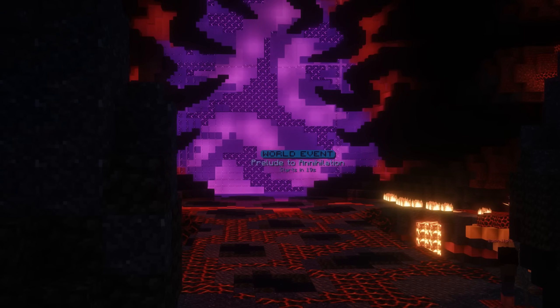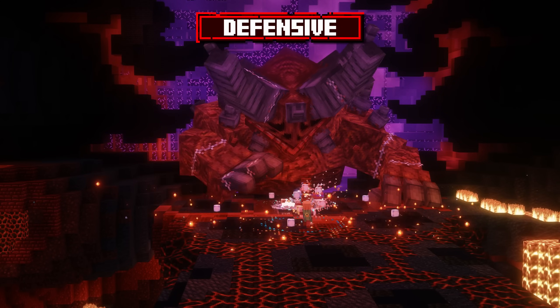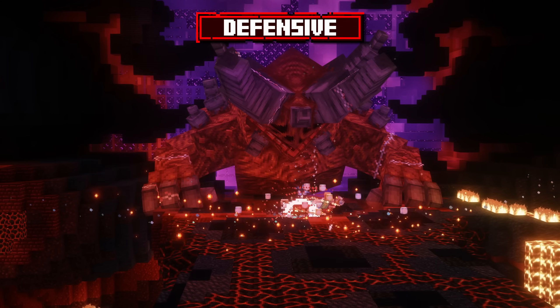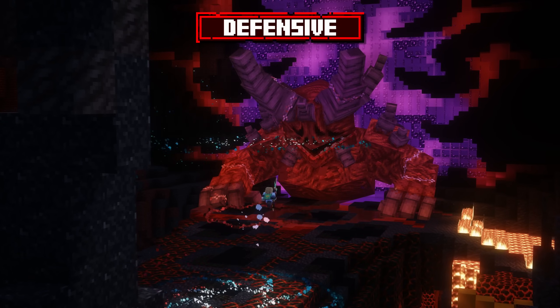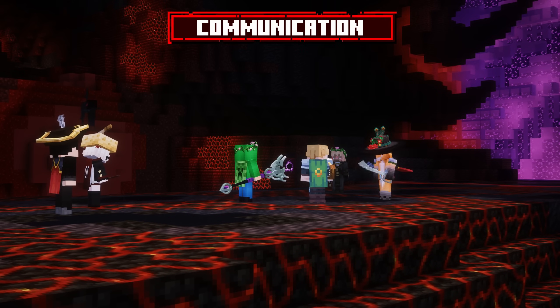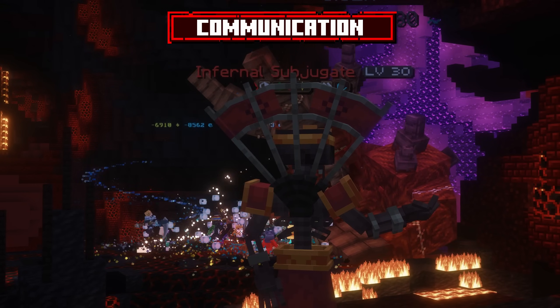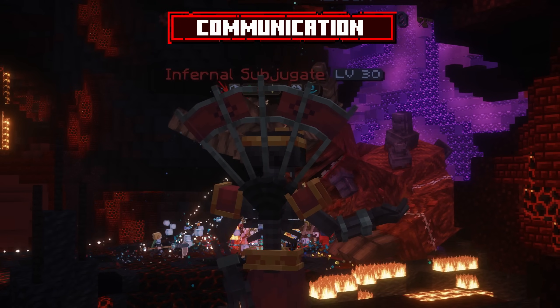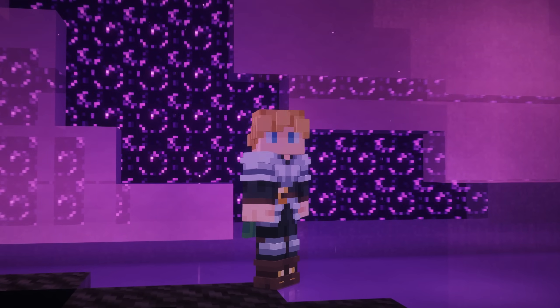Now that we've gone through all the attacks, here are some tips for the fight. Play defensively — if you don't know what you're doing, play it safe. Dodge and heal up when you take damage, but keep track of that timer. Communicate with your team when dealing with healers, New Sun, and every chaotic moment of this fight, so everyone is on the same page. Good luck in your fight!